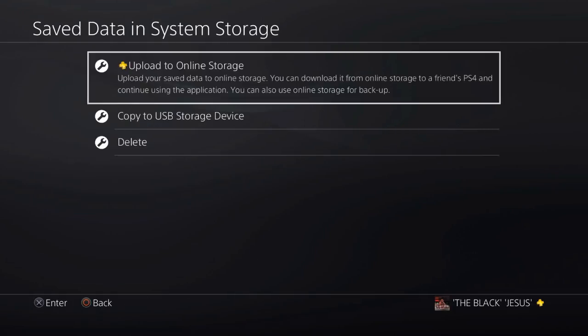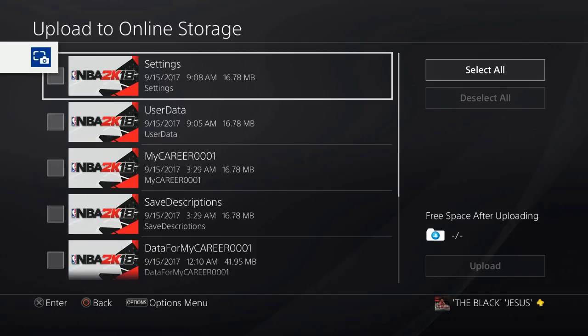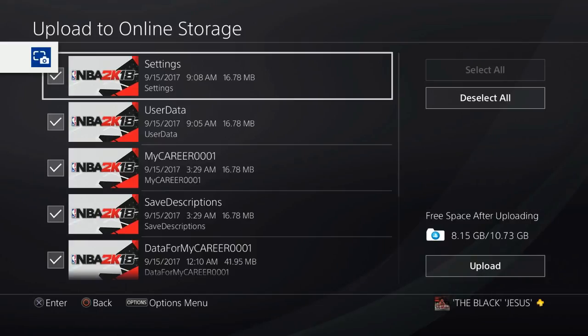The same thing applies for uploading — go to Upload to Online Storage, go to NBA 2K18, select All, and all your data should be up there in the cloud. Alright y'all, that's it, I'm out.